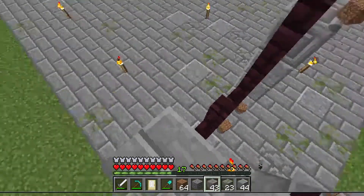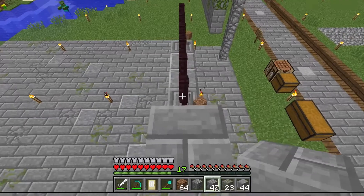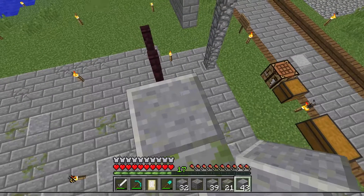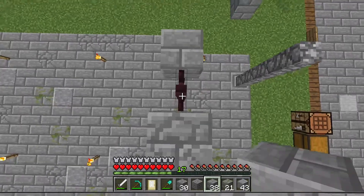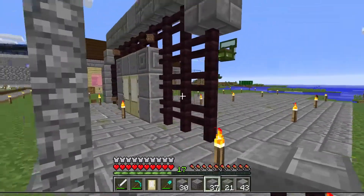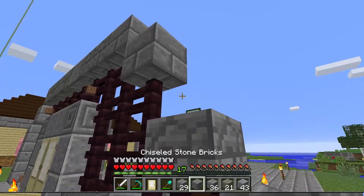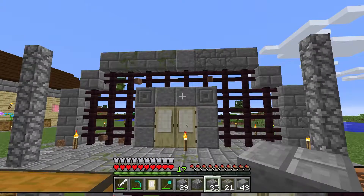We're gonna have some bricks and stuff on top. I need to have all this stuff just ready to go lined up. I think that tops it — that probably has a nether brick on top. Let me go see what it's supposed to look like and I'll be right back.